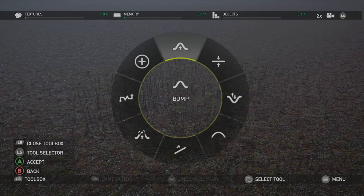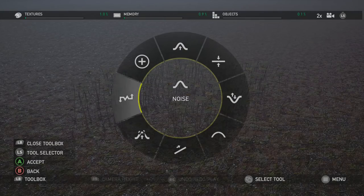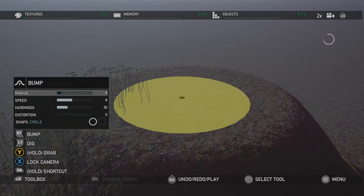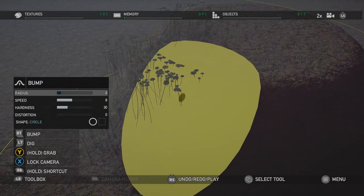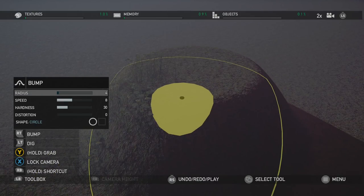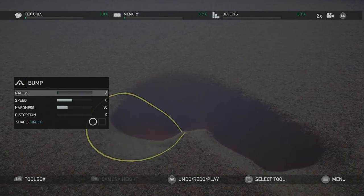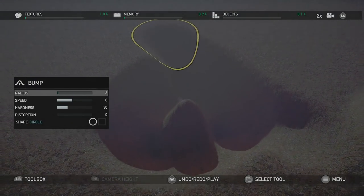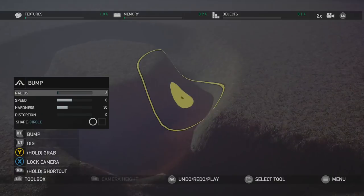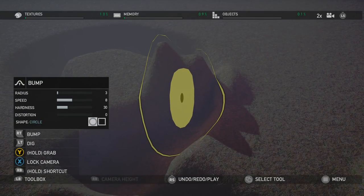Here's the terrain. First off, the terrain tools: bump, flatten, raise, lower, smooth, ramp, erosion. We're going to do the bump and give an idea of that — you can see how it's easily raised. You can change the radius of how much you do. You can also dig if you want, make little holes — as you can see, like the donut hole there. You can raise it a bit more. There are different shapes too; you can do a square if you'd like and raise a square style.